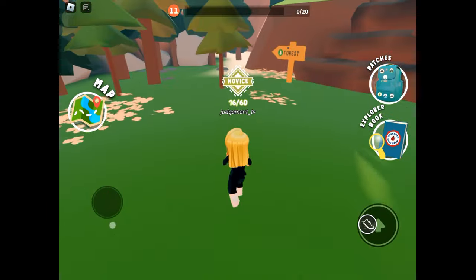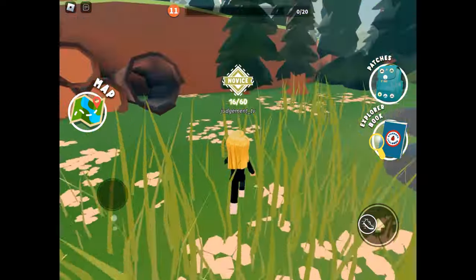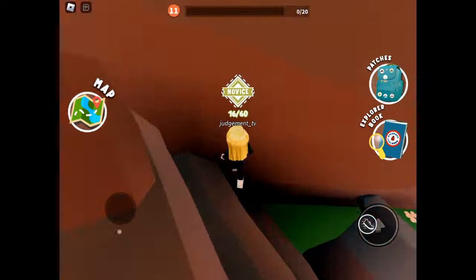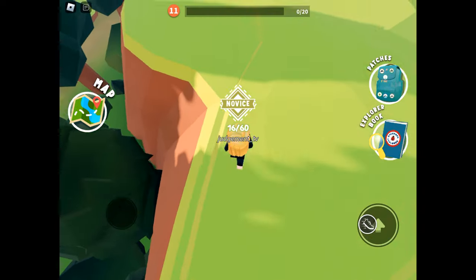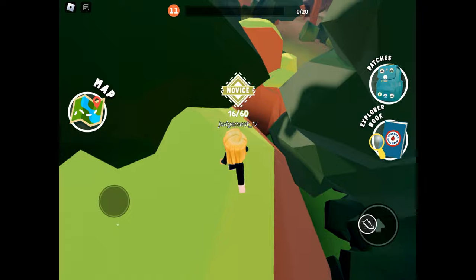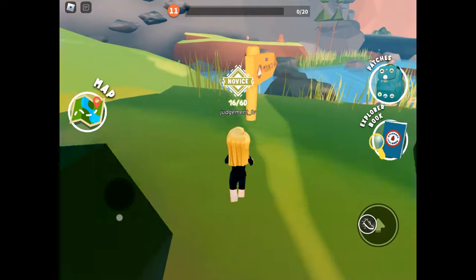I would say if you enjoy exploring, get out there in the actual world and find some of these species, animals, and plants for yourself. It's really easy to make a homemade explorer book to go off and try to find things in your local area — just remember to stay safe, and if you are a younger player, go with an adult.